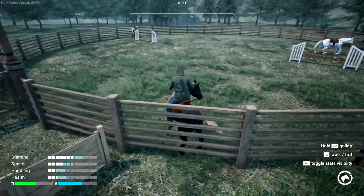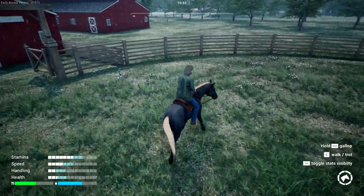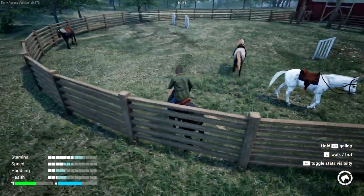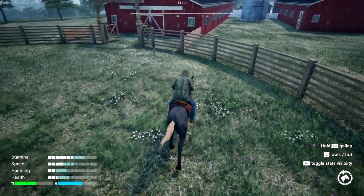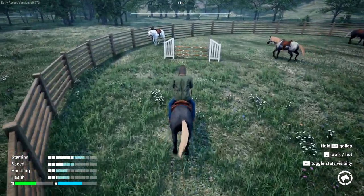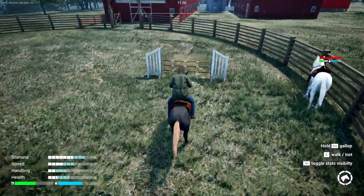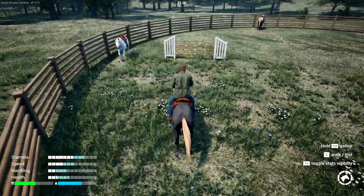The only way to tell is to make a perfect jump, or look at the stats on the bottom right. I think I have a couple more jumps left. If I don't hit the fence - as soon as you touch that rail it goes bad. The last horse, the black one, took 22 hours in game. It started at nine o'clock at night and I finished around 6 AM. About 22 hours. And this horse is now completely full - nice!